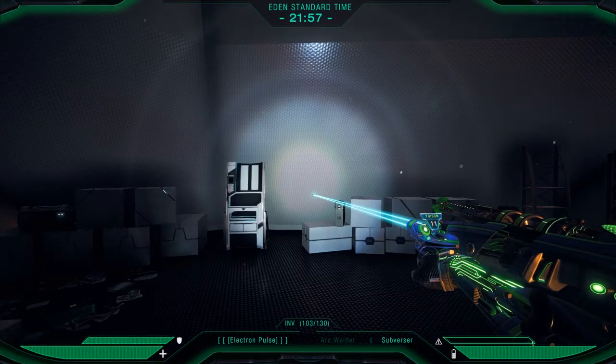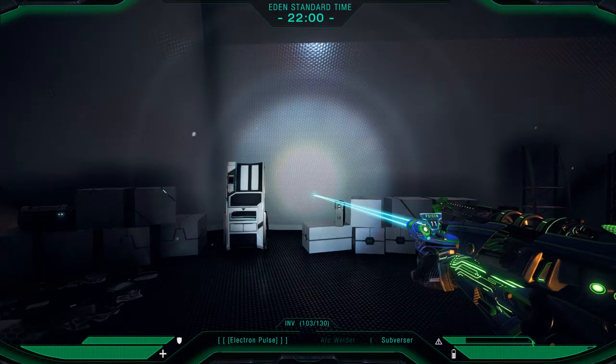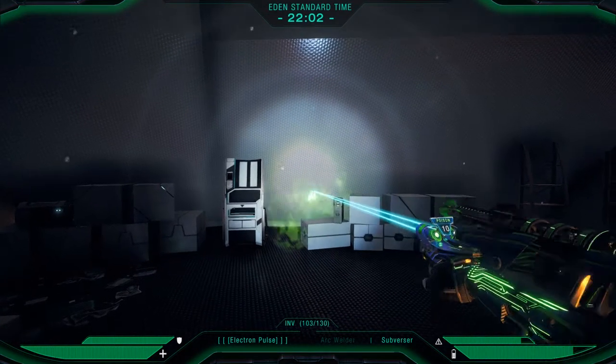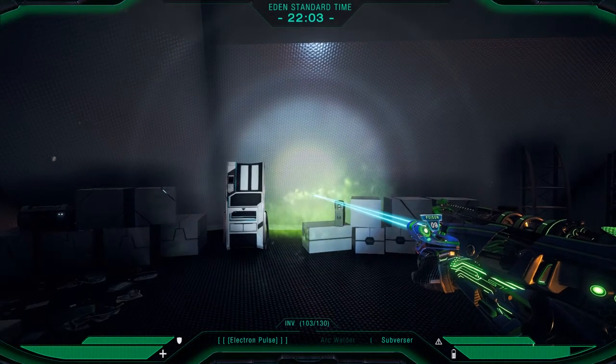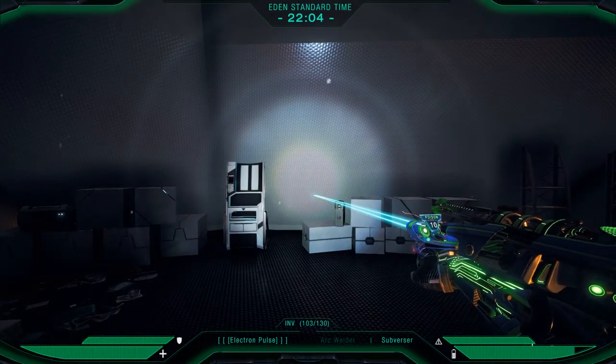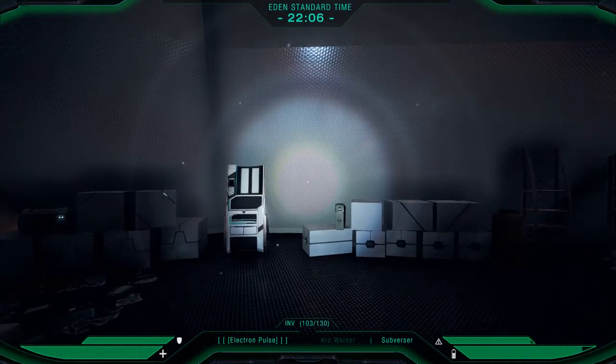With the arc welder you do have to wait a bit to spool up, and if the enemy is really close, every millisecond counts. So I tend to use the subversor for short-range attacks and the arc welder for long-range attacks, and it actually works out quite well that way.